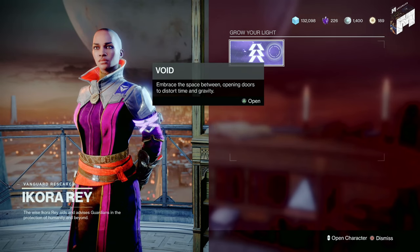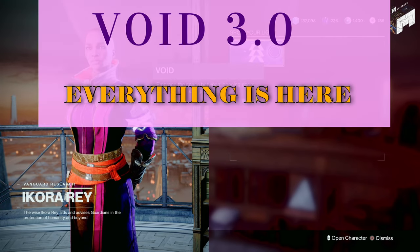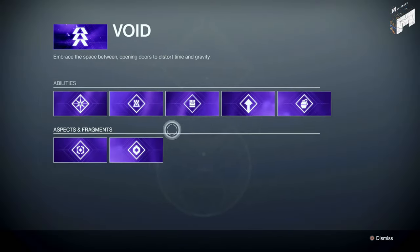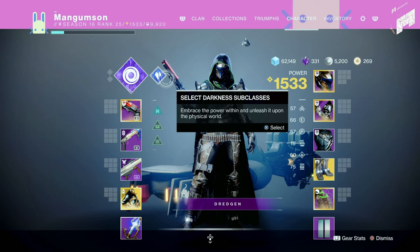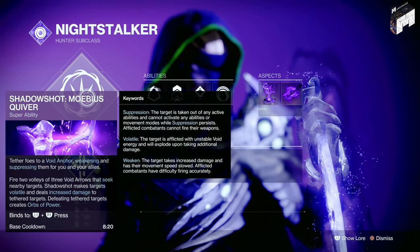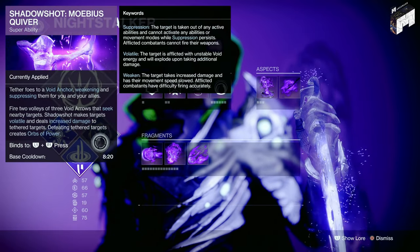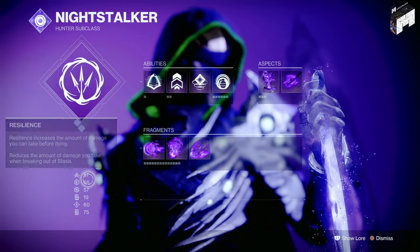In the new Void 3.0 update, you're going to see a core array for your skills. Once you get to a certain part of the game, you'll get more abilities throughout your playthrough. While looking at your character, go over to the subclass tree area and inspect it using your triangle button, or whatever it is on mouse and keyboard. This brings up a menu so you can respec your class and change the way your abilities work when it's available.